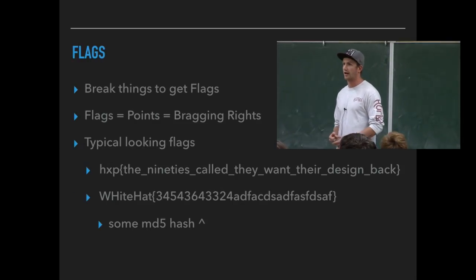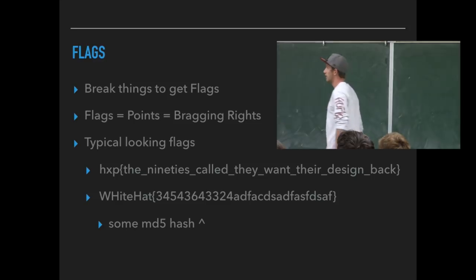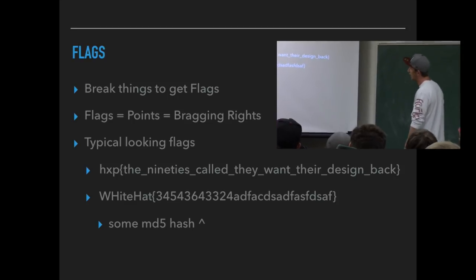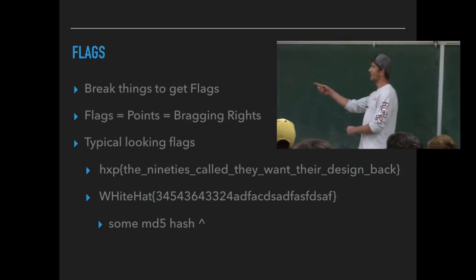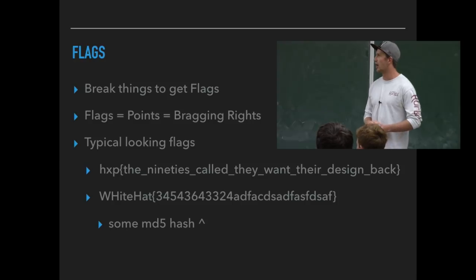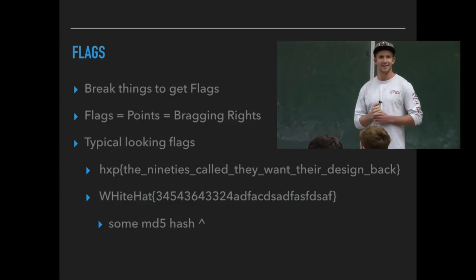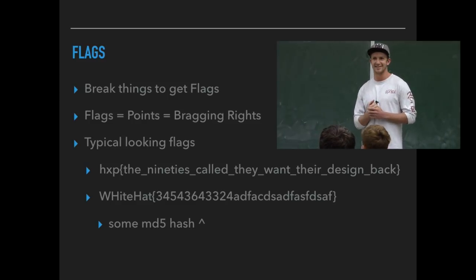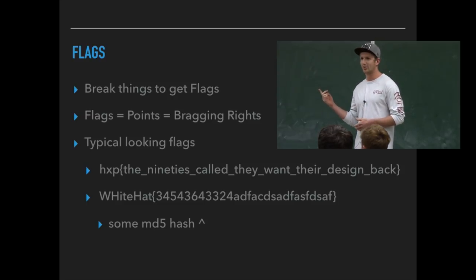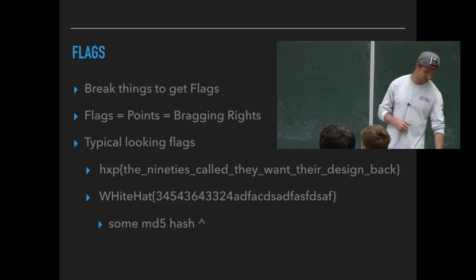The idea is to grab flags and earn points. In a virtual CTF, a flag will look like one of two common formats, with the inside being some sort of MD5 hash most likely. If it's not in that format, they'll usually let you know, because when you're looking at a system you have no idea what the flag is — is it a file, a string, numbers? This tells you what to submit to the service to get points. You want to climb the scoreboard.